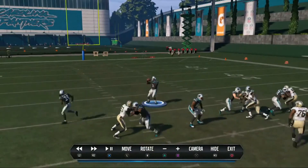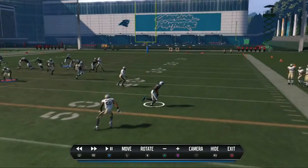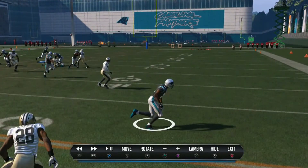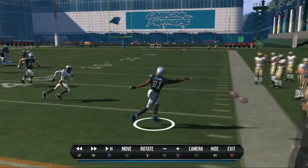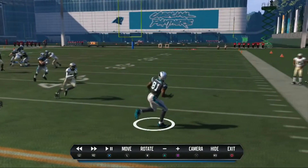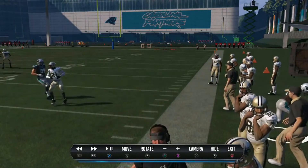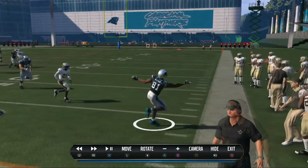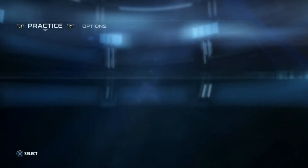Some of you online have been talking about the pass accuracy feature and not really believing it's going to generate all these new catches. This is one of those efforts I talked about earlier. You can see the pass accuracy on an out route to the sideline — it's a difficult route to throw. This one's a little high and out in front, so it's not catchable, but look at that animation: he's going to play an animation to make it look like he's trying to make the catch anyway. Last year he would have just stood there and let the ball go by because it wasn't catchable. That's the pass accuracy feature in action.